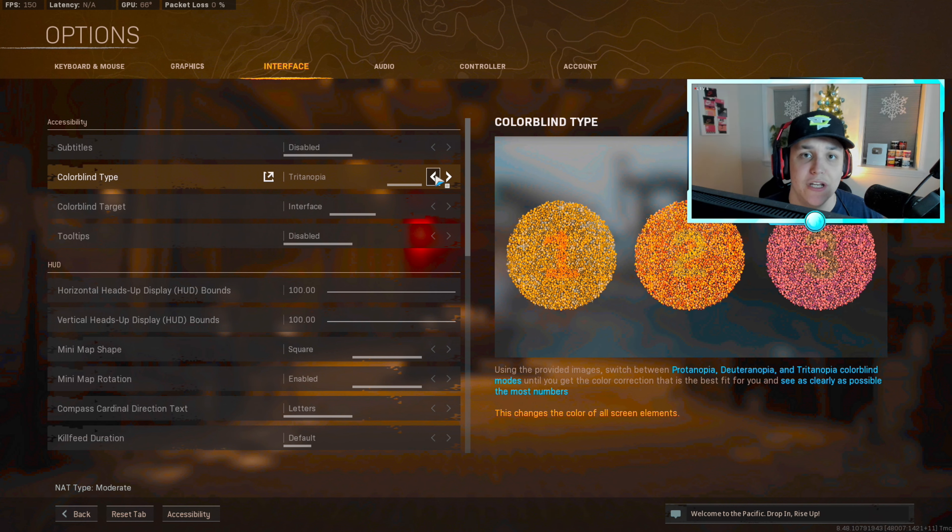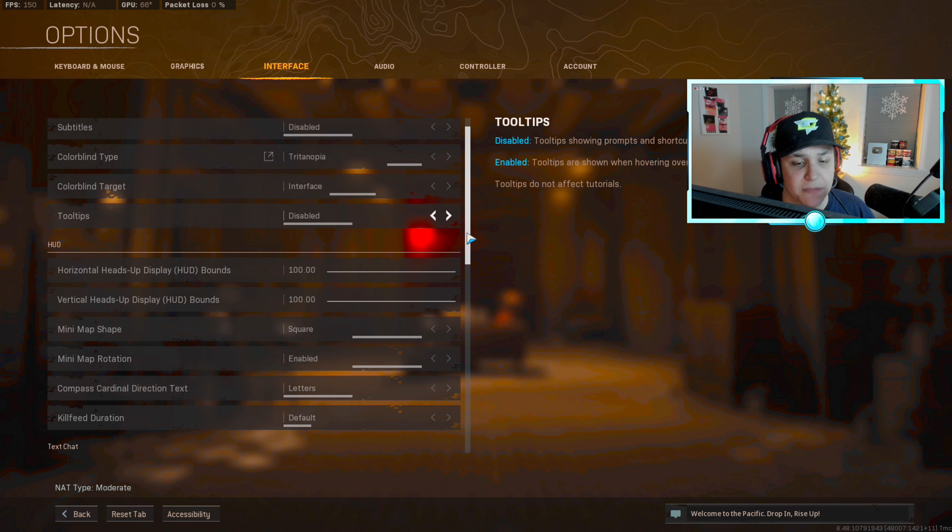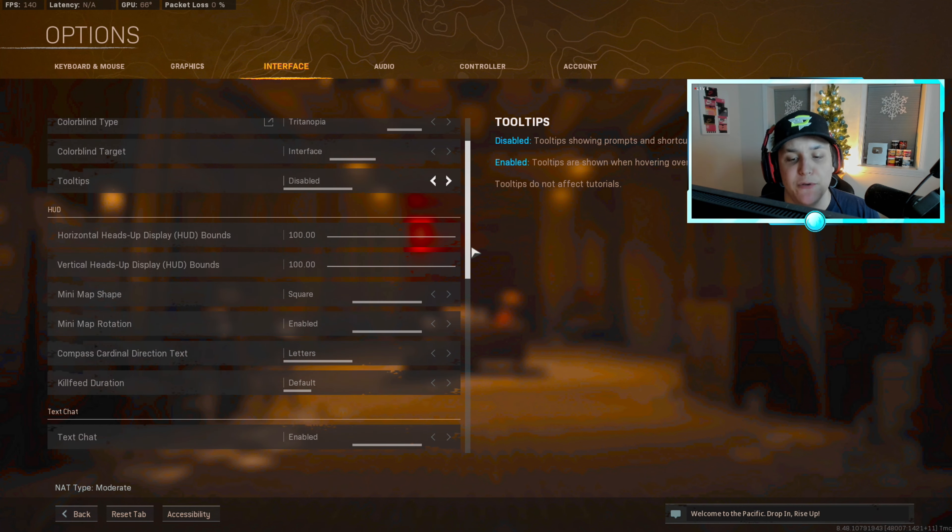Everything else in display is from previously, so you can copy those down. Next up is the interface tab — I'm pretty sure they replaced the general tab with this. For subtitles, you're going to want to have these off. I really don't see a point in having subtitles on unless you have a legitimate hearing issue. If you have a good headset and can hear audio perfectly fine, subtitles just take up a lot of your screen and are very distracting.